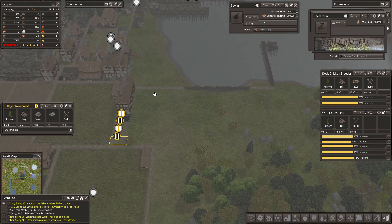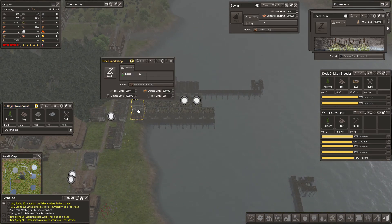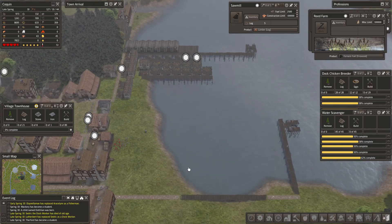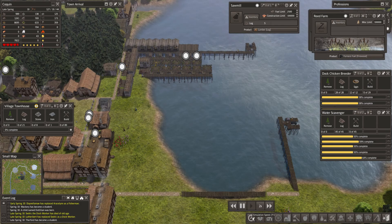Some of this other stuff knocked out. We are going to have to crank up these two more reed farms. We're good on food, we're good on tools, we're good on clothing. Let's do it.